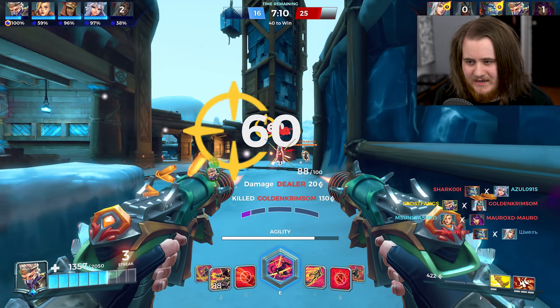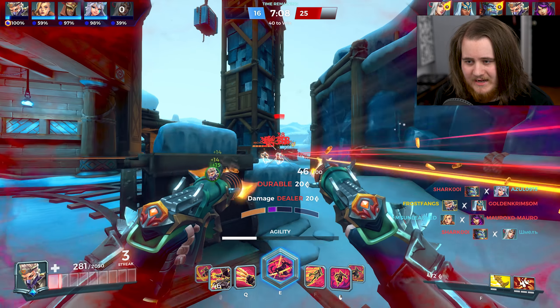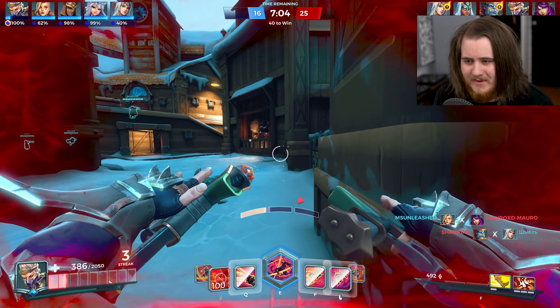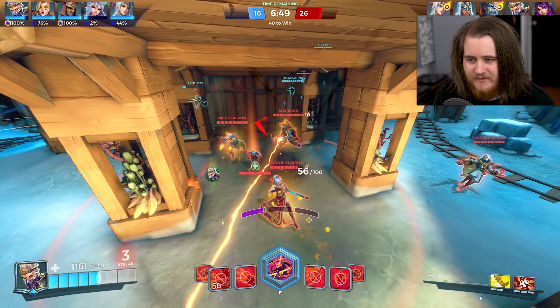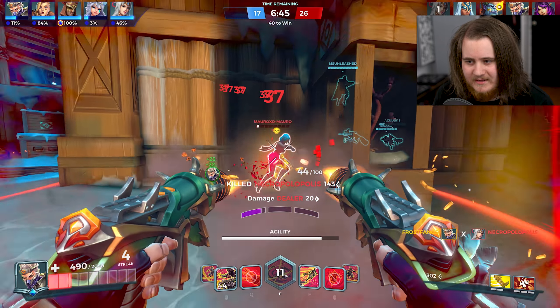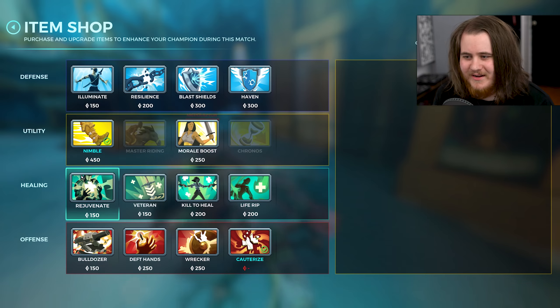I get some hits and pop the ult — Genos just gripped me, but we should be able to get maybe both of these guys. We got rid of Leon, and let's get rid of Sky as well — but they killed me a bit too quickly. How are we losing this by 10 kills? Strix hasn't picked anything — maybe that's why.